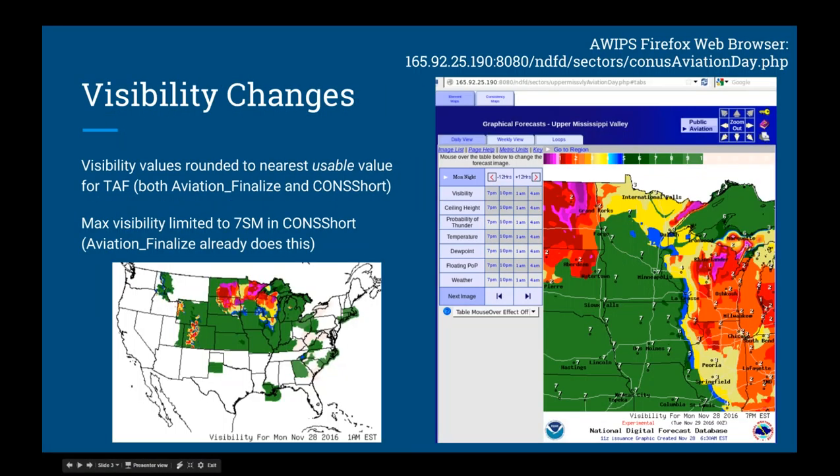We'll get started right now. I'm going to highlight all the changes that the latest tech note gave us. One larger change involves visibility — we made it so that visibility values are rounded to the nearest usable value in a task. Before, we'd get three SM or five SM but could never get four SM after aviation finalized ran. Now that's a whole number, so we allowed it, and you won't see mysterious rounding like that anymore. Note that rounding is still present for cloud-base primary into the ceiling; that happens in the task formatter, and we're working on that in a later iteration with GSD.